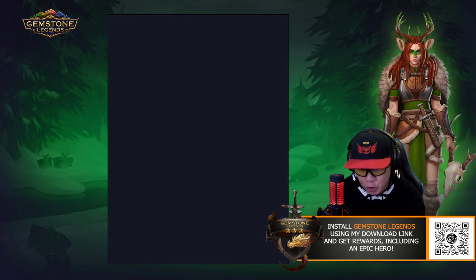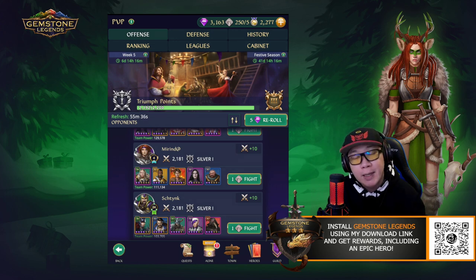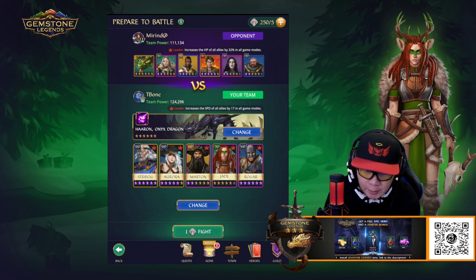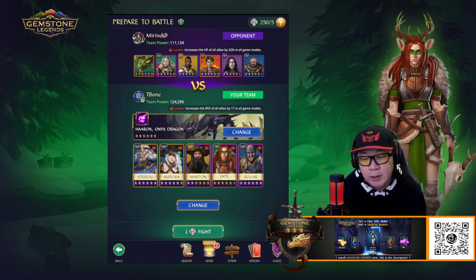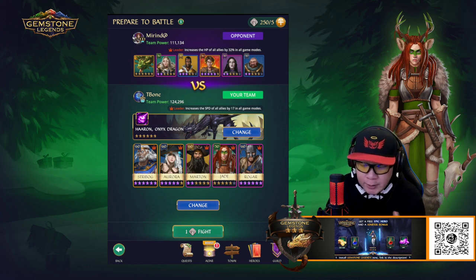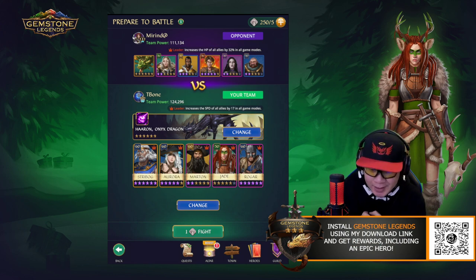So let's go ahead and jump into a fight. What I'm going to do is try and showcase how Jade is going to work. Jade has a special ability that will depend on whether or not the opponent has a shield or increased defense. We're going to face up against an opponent that has Gera, which actually has both. I'm going to use Streebok, Aurora, Martin, Jade, and Rogar as my main damage dealer. It's going to be interesting how much damage I'm going to be able to do against Gera.